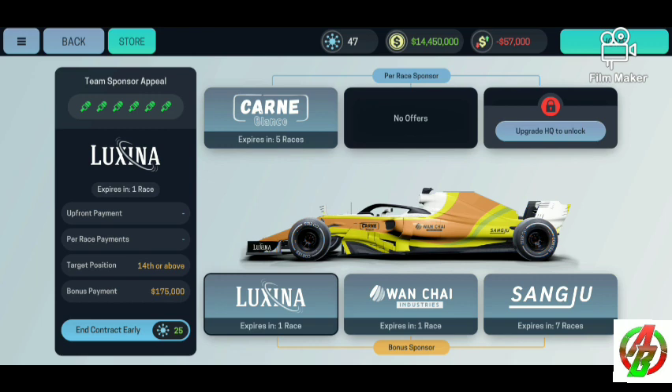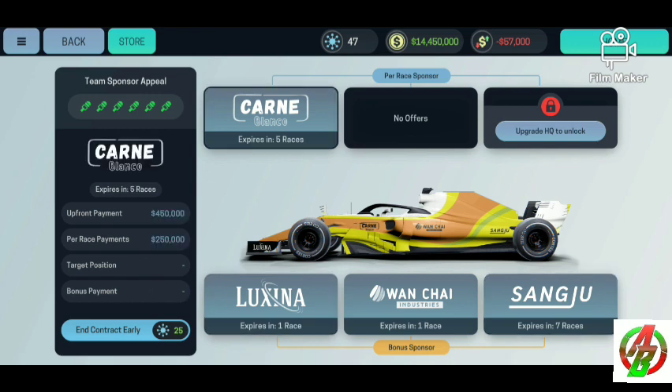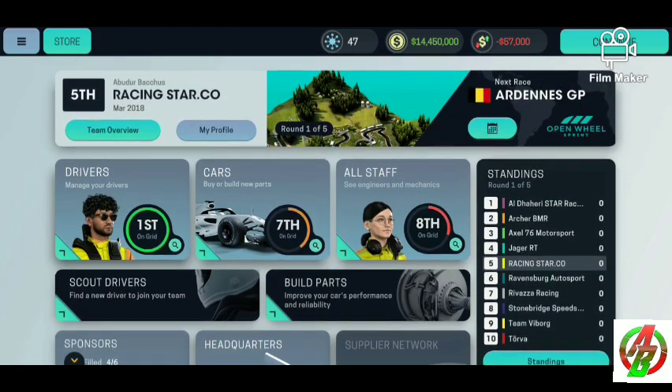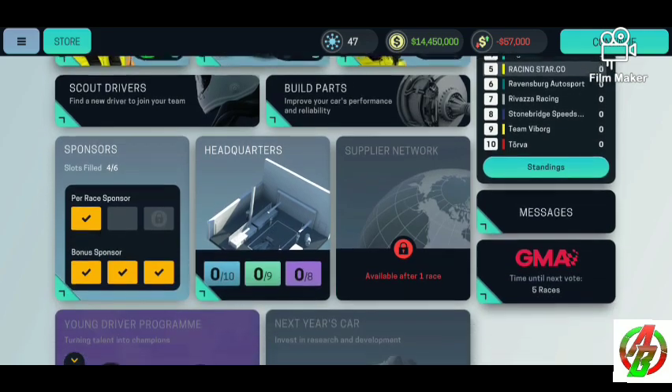You can pick your sponsorship — you can see the price, the money they give you upfront, your target position, and all these things. Not bad at all. You can also see racingstar.com — it's a cool feature.